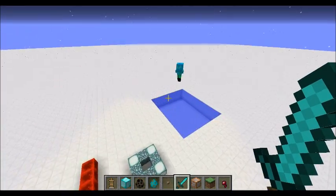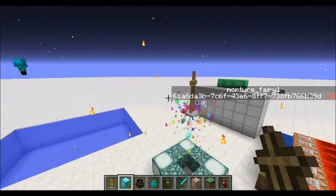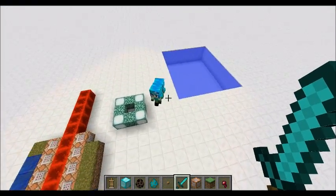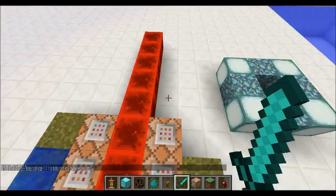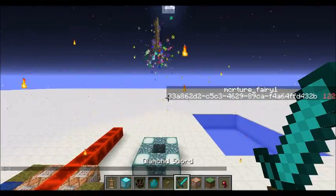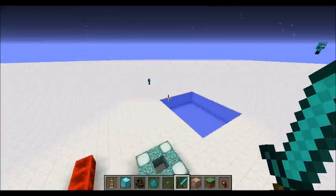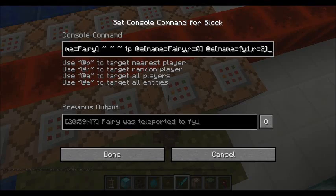It seems to be working fine. Let's see what happens if we summon in another fairy — will they interfere terribly? If they come within a radius of three blocks, will they become dysfunctional? That is a bit of a problem, so maybe I should put r equals zero and see what happens.